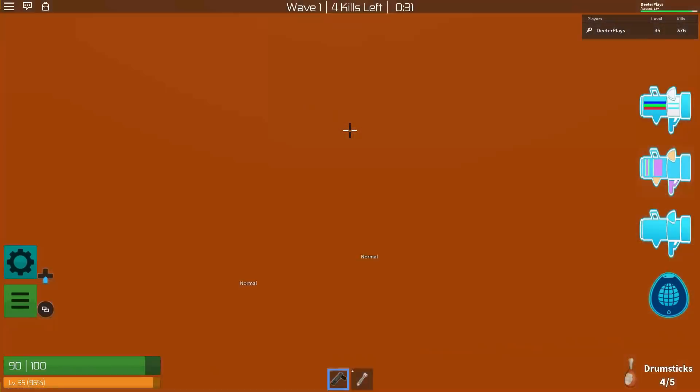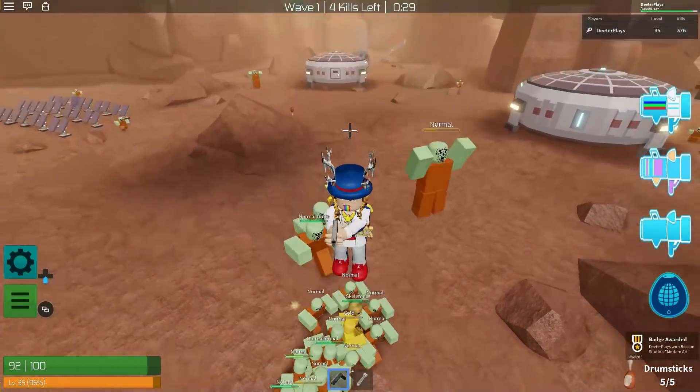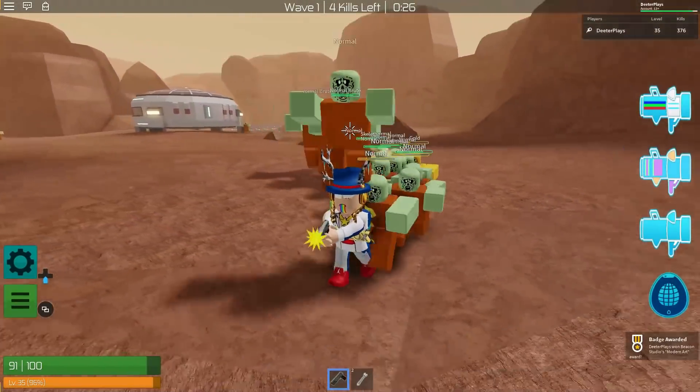Okay, there we go — one last drumstick, we've got it! Pick it up and then you're going to get a badge and you will have the item in your inventory.